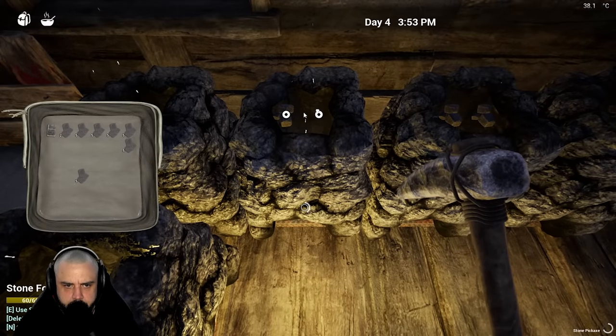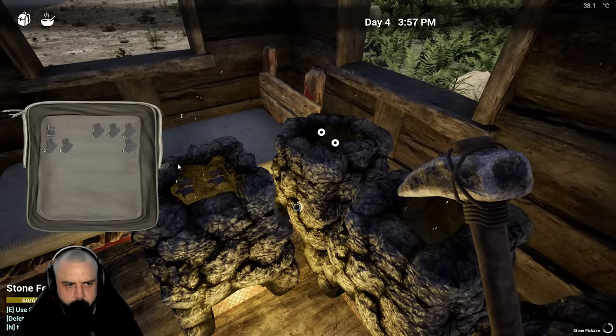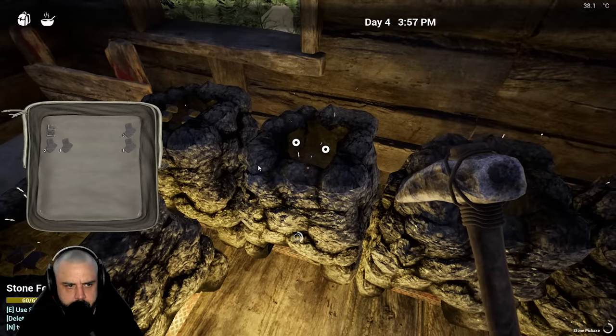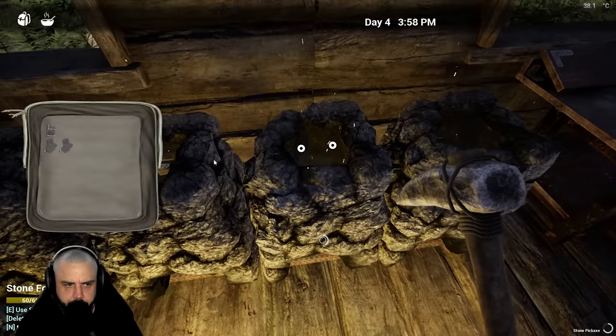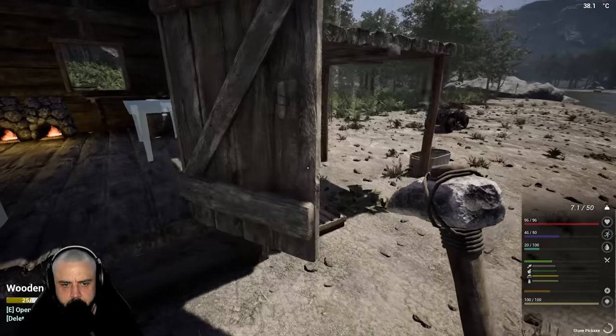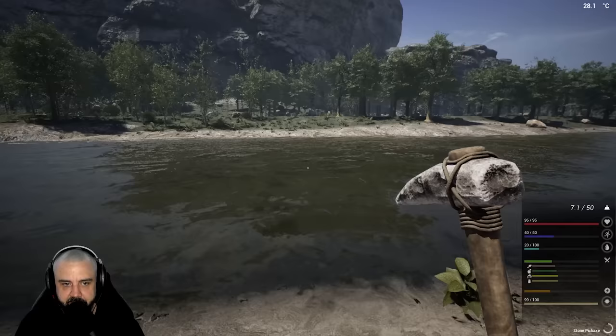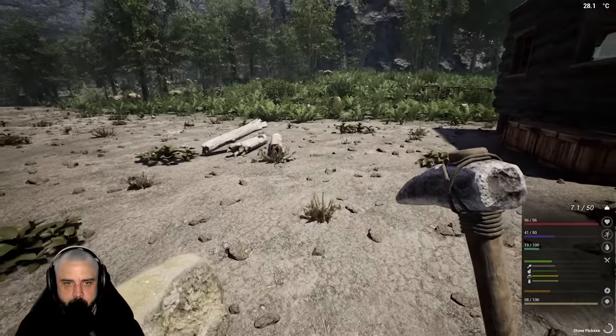I'm gonna fill up my inventory. We're gonna cook just what we need to get these filled up. There we go, that should get it done. Now we need to worry about bricks - let's start busting up some of these clay tablets. Look at all of them, they're scattered everywhere.